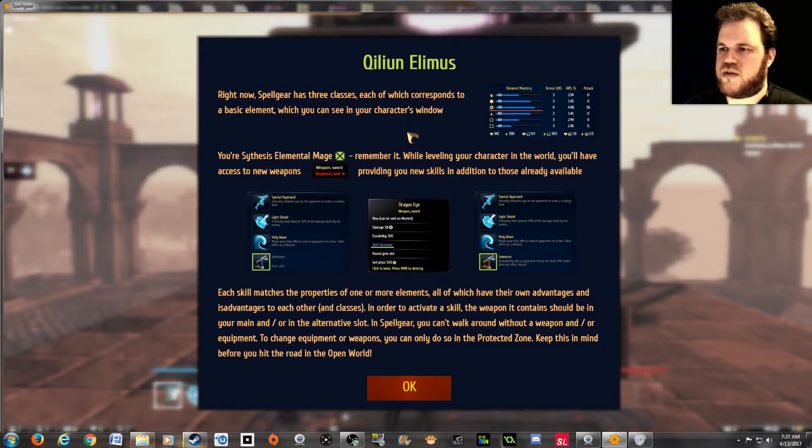While leveling your character in the world, you'll have access to new weapons, providing you new skills in addition to those already available. Each skill matches the properties of one or more elements, all of which have their own advantages and disadvantages.